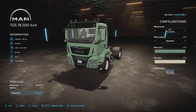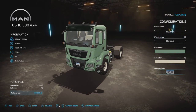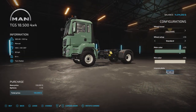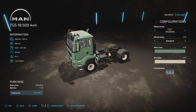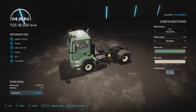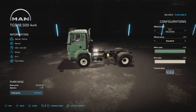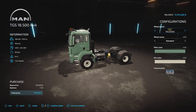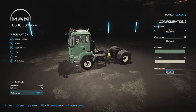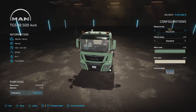First up on the list we've got the MAN TGS18-500 4x4. This is a base model prime mover, semi-trailer if you will. The reason why I like this truck is 500 horsepower, 80 kph top speed. It has a compact short wheelbase, so the length from the front wheels to the rear wheels is quite short. And the cab has got a relatively small amount of clearance, so when you go to drive this around maps and tight areas, it's much more easy to get in and out.